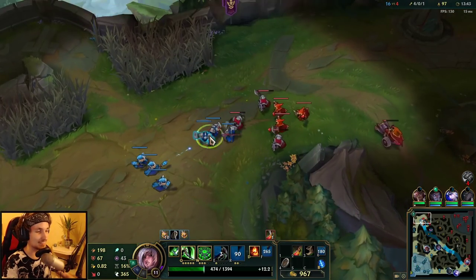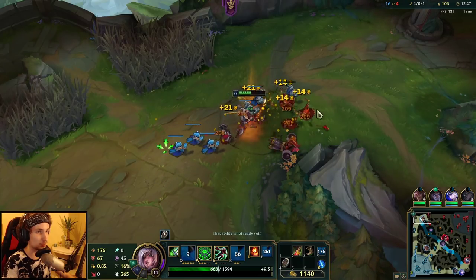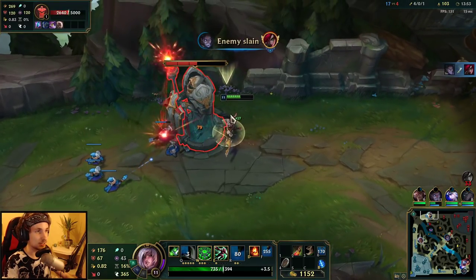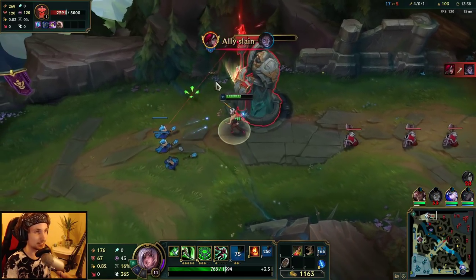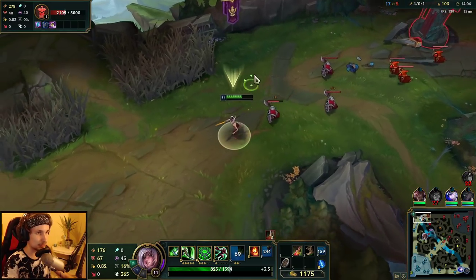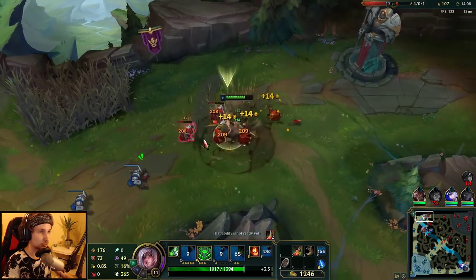Even if I stand in an entire creep wave with everything on cooldown, I still win a 1v1 because I already have my Death's Dance. That makes it clear I'm going to carry this game. There's nothing to stop me - if Udyr cannot stop me and Vayne's ultimate cannot stop me with Tabis, then it's over. It's just a matter of snowballing.